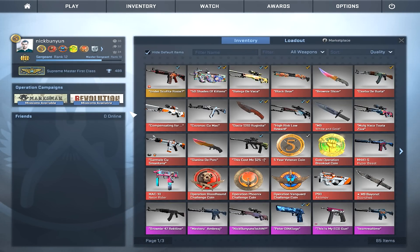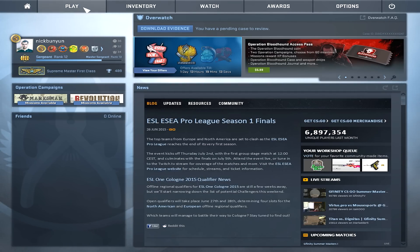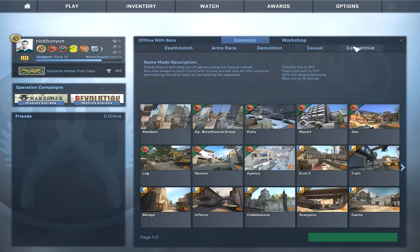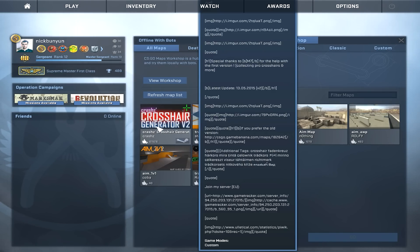Hey everybody, what's going on? Today we're going to talk about Crosser — specifically, I'm going to show you guys how to get a map that you can go into offline with bots. It's called Crash's Crosshair Generator Version 2.